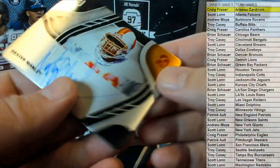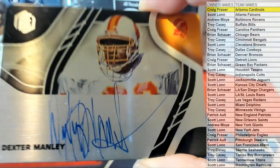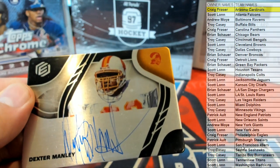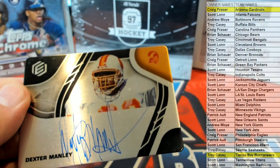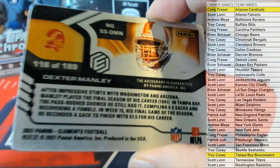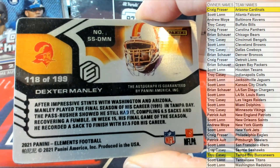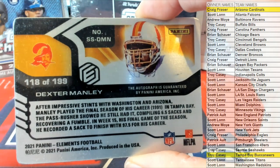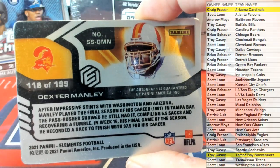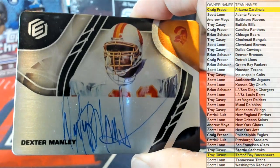Check that out — old school Tampa. Dexter Manley. Got the throwback Tampa, nice on-card too. There you go, Troy C, that's coming out to you. Dexter Manley — that card's fire. 118 of 199. I know he's more known as a Redskin back then, but end of his career in Tampa Bay. Dexter Manley, he was a beast. Still cool though with the old school Tampa logo.